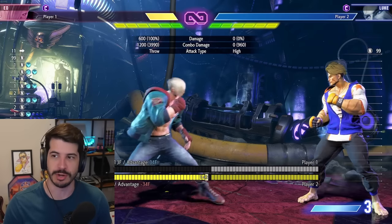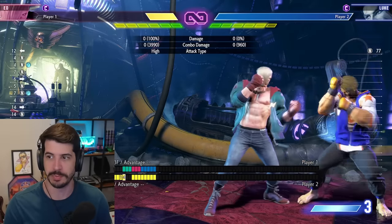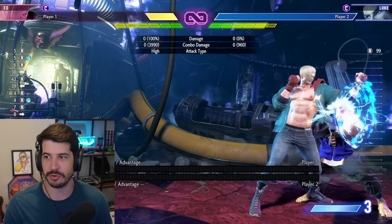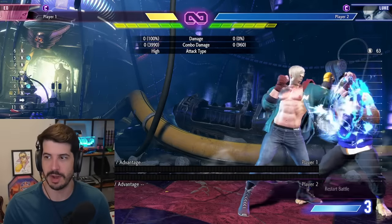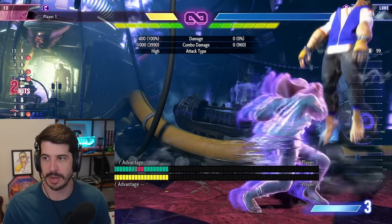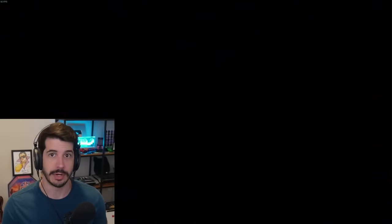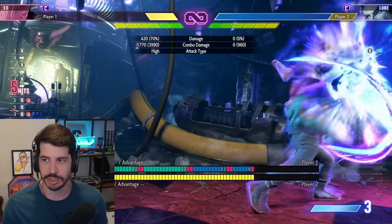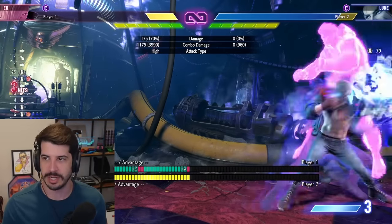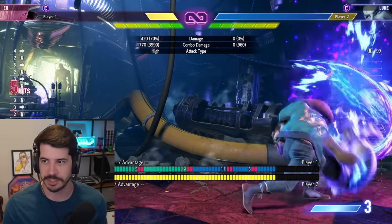I'm going to have on block these three options set: forward jump, back jump heavy kick, or neutral jump heavy punch. So the dummy is going to mix up randomly these three options. The goal is to anti-air whichever option they choose when they jump out of your grab setup. Here's me going through the drill — I'm going to do the meaty fireball, go into the throw, and then if they cross up, I'm going to try to cross cut them. And if they neutral jump, I'm going to do the regular DP. This helps you train your reactions to these common escape options.